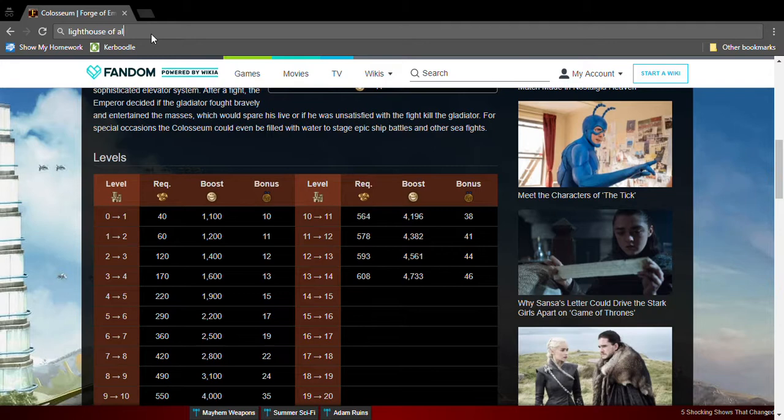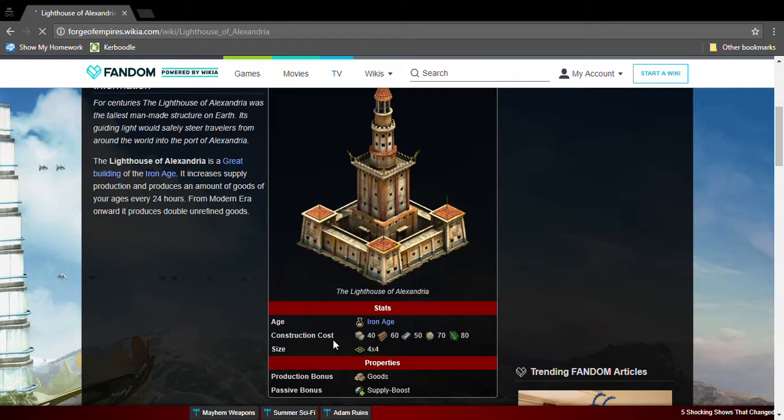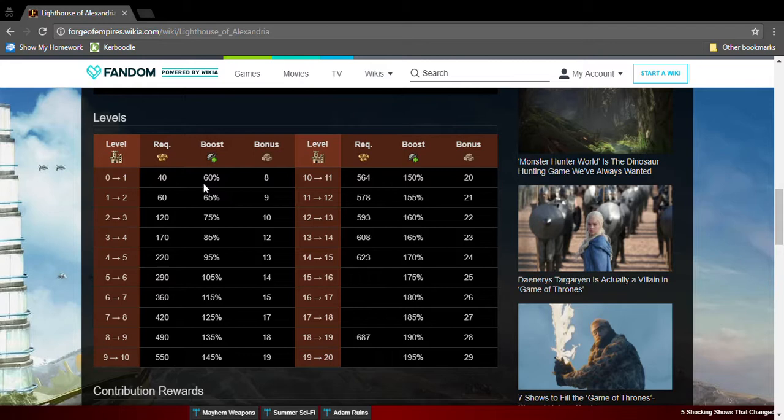The next one is the Lighthouse of Alexandria. This great building is actually a great great great building. It only needs Iron Age goods, it's quite small, and it gives supply boosts and goods. The amount of supply boost it gives is insane. I suggest you have this great building.